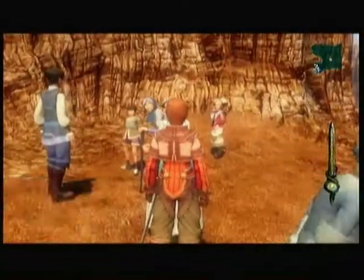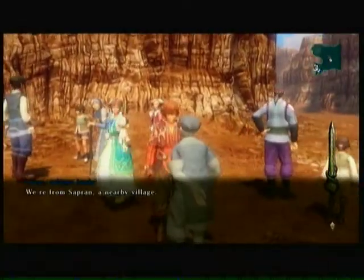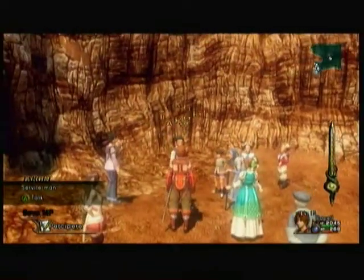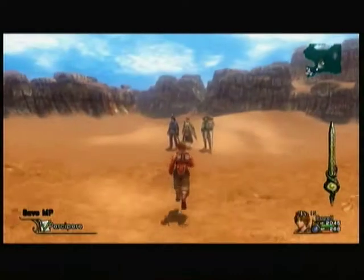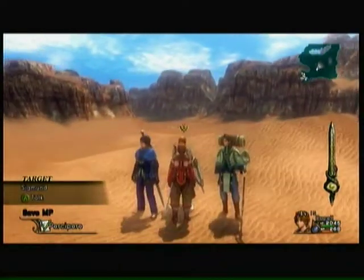Hey guys, it's Alex from Bulletsponge, and this is a bit on an Infinite Undiscovery achievement called Guardian. Here is a group of refugees which you need to escort back to their home village.